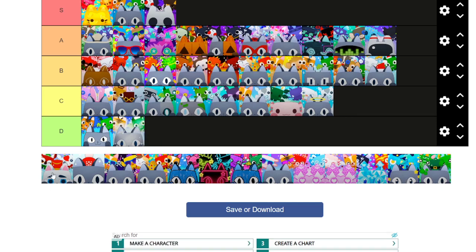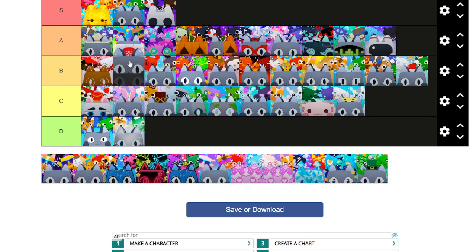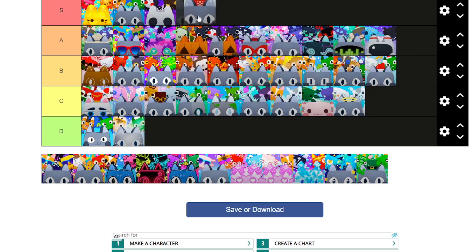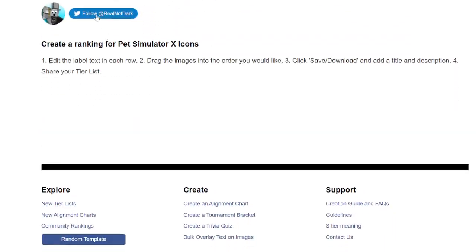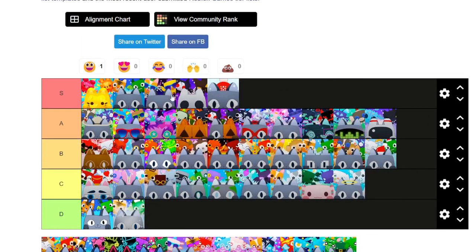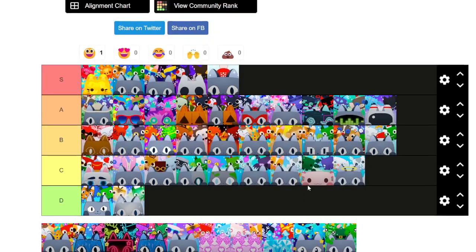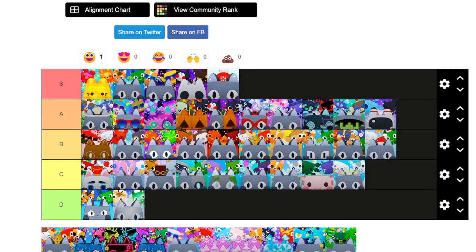Next we have the nutcracker — I don't know what update this was, but it was a winter update. I'll put it in C tier — okay, top of C tier. Next we have the Titanic update. I think it's very, very cool how they made the Titanic the whole thing. It's a pretty simple thumbnail too. Also make sure to follow me on Twitter — RealNotDark. Next we have the New Year's update — I actually really like this one, going in S tier. It's very cool how it's like, New Year's. I remember playing it — it was fun.